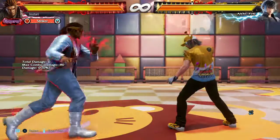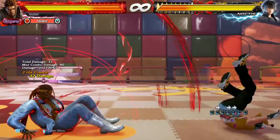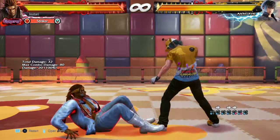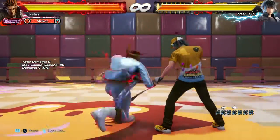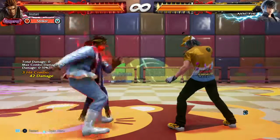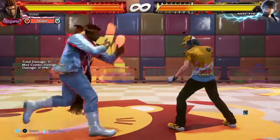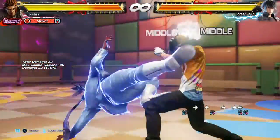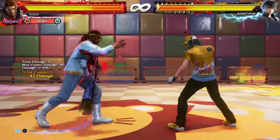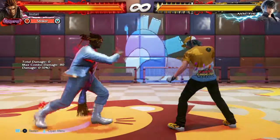And this is his rage drive — that was the rage art, this is the rage drive. This actually got buffed. Previously if you blocked the first hit you could sidestep and punish. I remember the Spirogen versus P-Link matchup before this got patched — he was able to block the first hit, go into Art of Phoenix, and ruin his day. They fixed it so that if you get hit by the first hit, you take the second hit even on block.